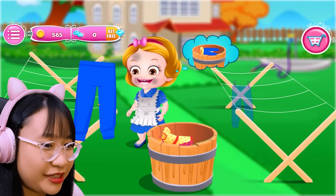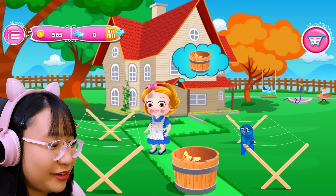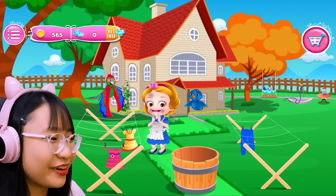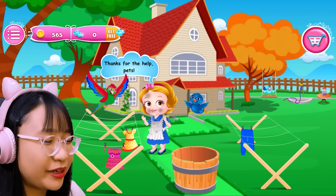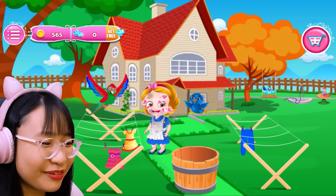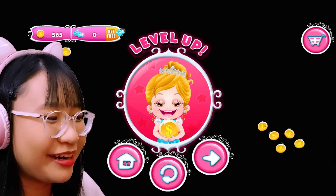All right, now I have to dry them. Let's put it right here. Thank you. You're welcome. Now what? Ew, birdies, go away. Oh, it's the same bird again. Hello, birdie. Oh, her animal friends are helping her. Why aren't you helping her? Hey, get back here. What do you want? Thanks for the help, pets. Now I can attend the Royal Ball. What was that dance earlier? Okay, where are my diamonds? I want my diamonds. Why do I only have zero? How am I supposed to unlock the next level?